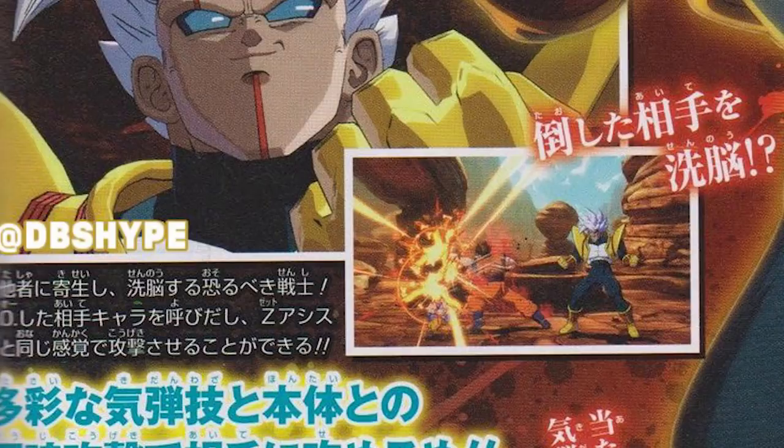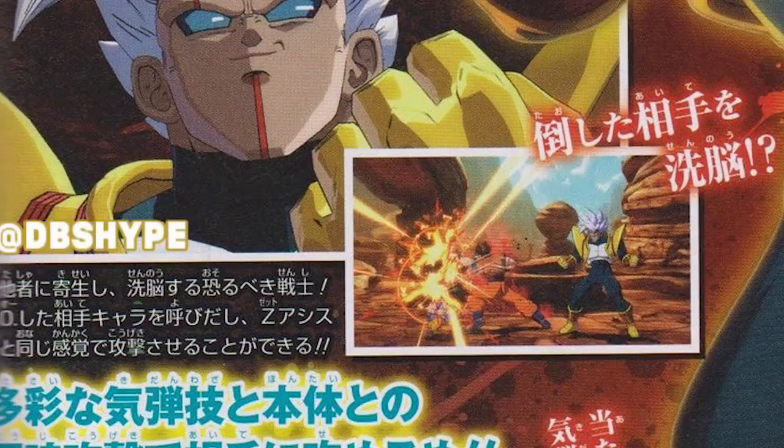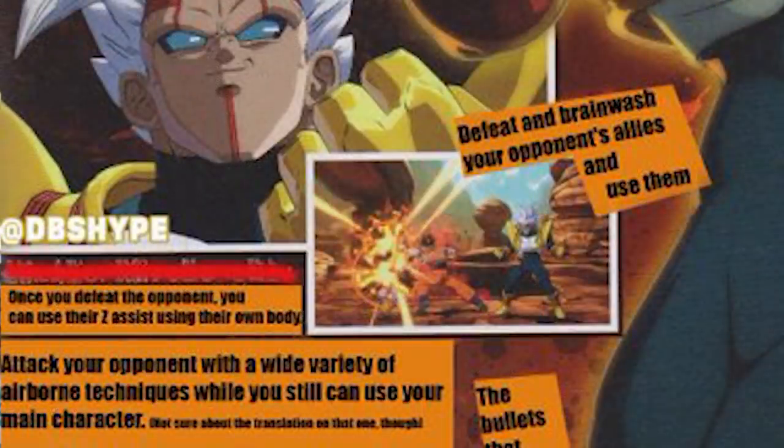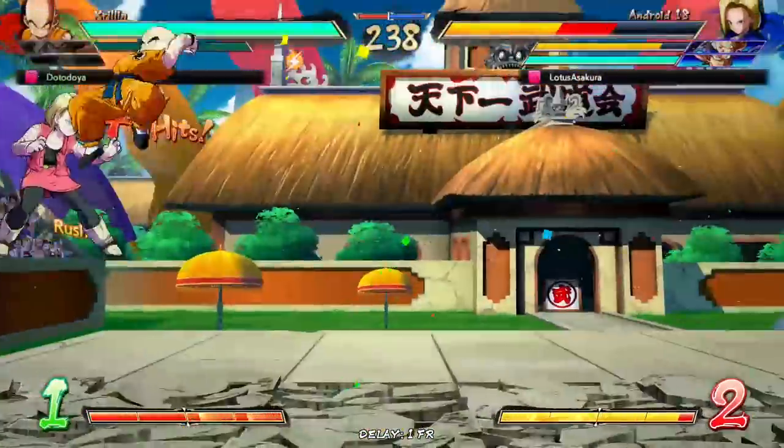Now let's get into that mechanic that was really scary — where Baby could use his allies' dead assists. It was actually a rough translation. What it really means is: you can defeat and brainwash your opponent's allies and use their assist. I think this makes it a little more balanced since you won't just have your ally die and still get them. But this still allows Baby to be an insane anchor with access to assist combos using your opponent's good characters.